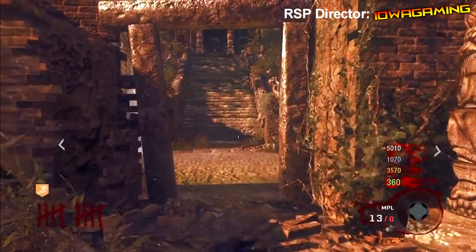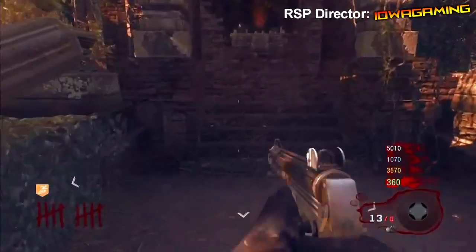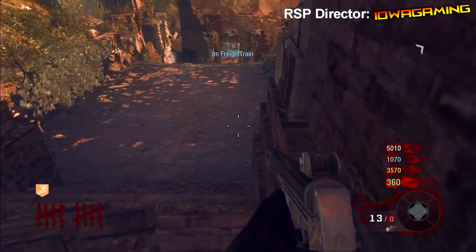Hey everybody, it's Hawkeyes from RSP Productions. Today I have a new glitch on Shangri-La that allows you to be on top of the spawn room — it's a good barrier glitch. This was found and recorded by RSP Xander 207X, so big thanks to him. I didn't have enough time to record it myself because of football and everything else.